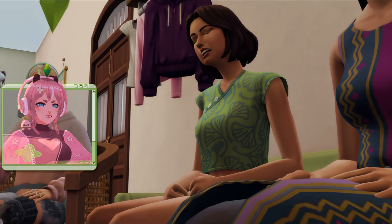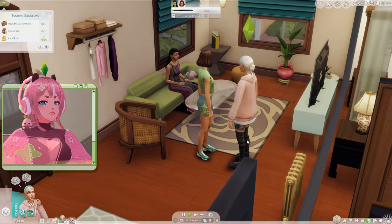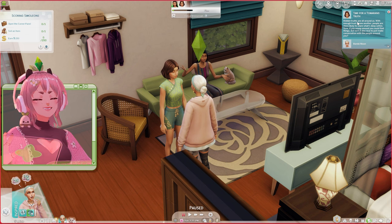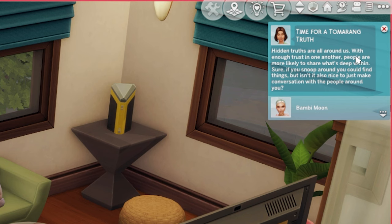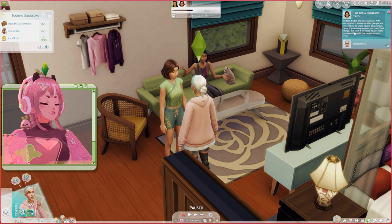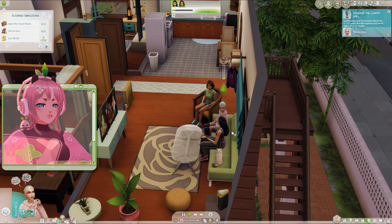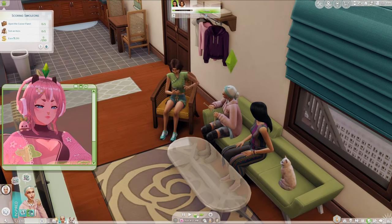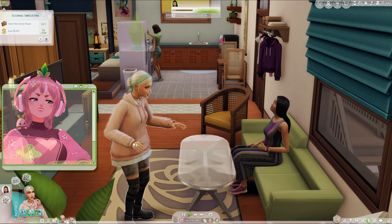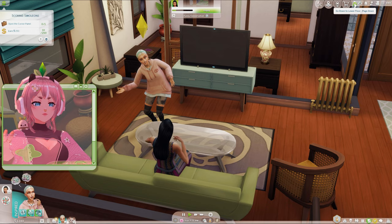What is this 'Tomarang Truth'? Hidden truths are all around us — with enough trust, people are more likely to share what's deep within. Or you could snoop, but isn't it nice to just make conversation? Can I knit and talk? Yes! Let's continue. What happened — oh, I think she doesn't like preppy clothing. Okay, she's getting hungry so we'll say goodbye.